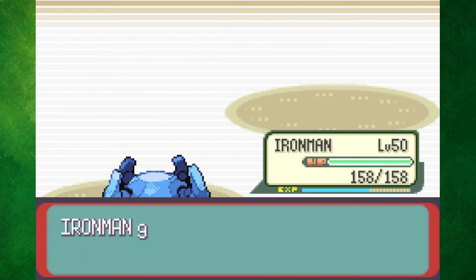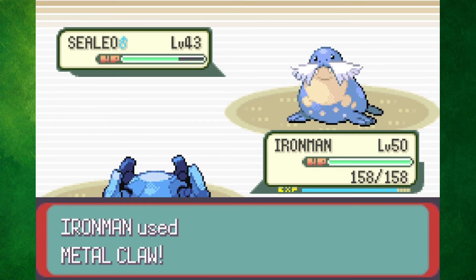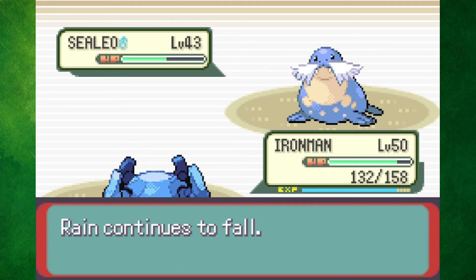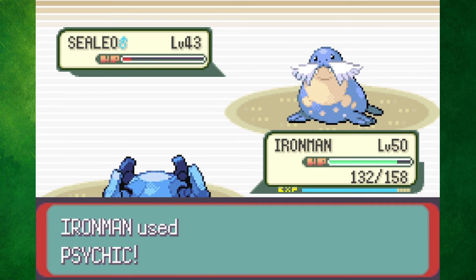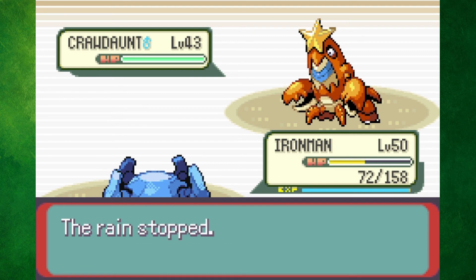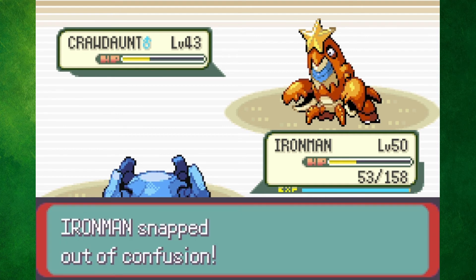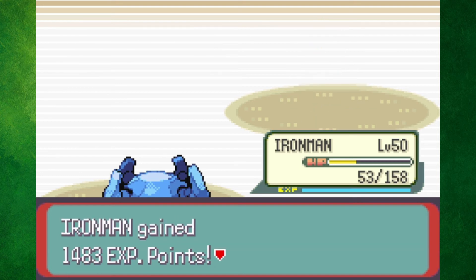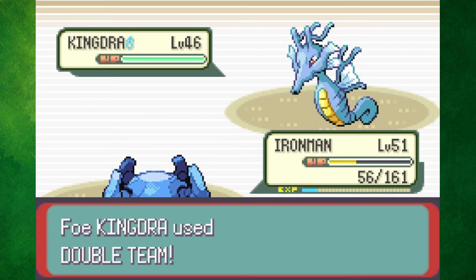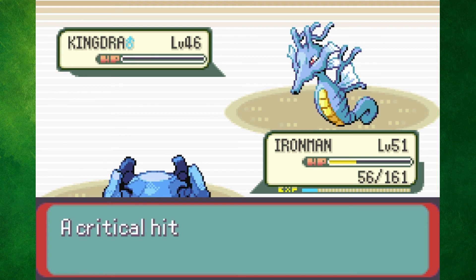I thought Juan was going to take a couple of attempts, but I managed to defeat him the first time. Luvdisc and Whiscash went down to a few Psychics, so Sealeo was up next. Metal Claw only did about a third of his health, and then I got confused by Water Pulse. I still took him down with a Psychic, but Crawdaunt is where I got extremely unlucky — I kept hitting myself, and Crawdaunt hit me with a boosted Crabhammer since it was raining. Luckily he went for Taunt two turns in a row, so I killed him with two Earthquakes. Last out was Kingdra, who could have easily finished me off, but went for Double Team instead, and then I got a critical Psychic to win the battle.